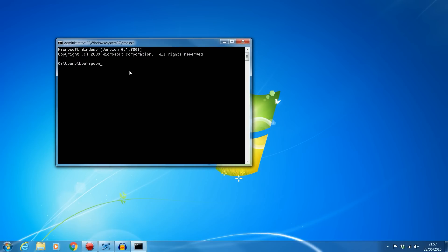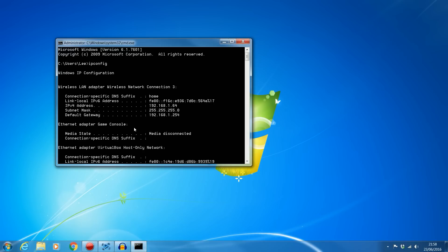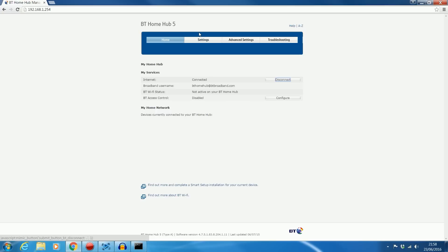Type CMD into the search bar and press enter to load up the command prompt. In the command prompt, type in ipconfig and that will display all the information about the different network adapters on your computer. Find the one that's providing you with the internet — for me that's the wireless network connection. If you're using an ethernet cable, look for some kind of local area connection. You're looking for the default gateway. Copy that address and type it into the URL bar of your internet browser and press enter. That will take you onto your router's homepage.